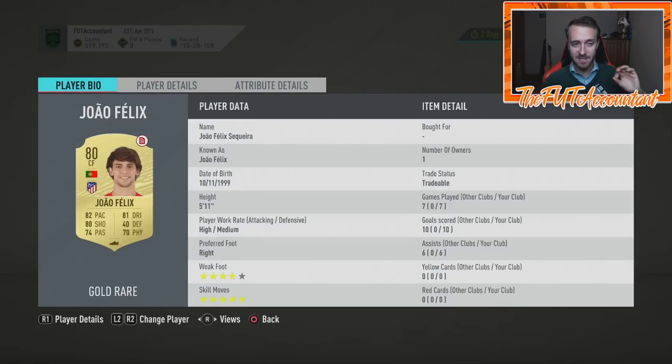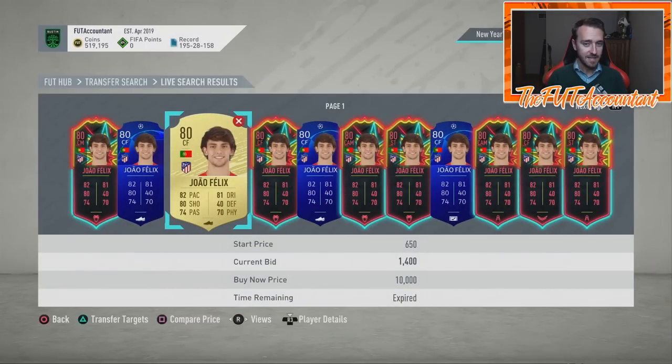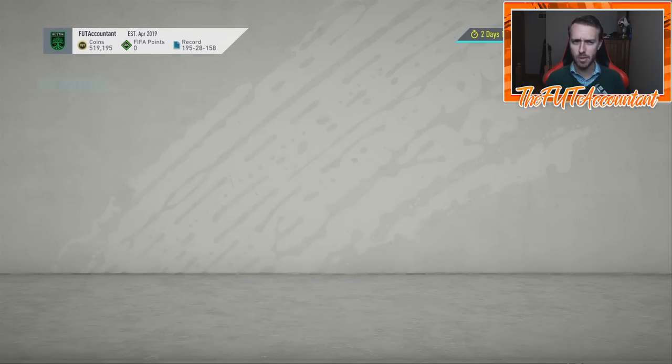High/medium work rates, four-star weak foot, five-star skills — he is the epitome of a Future Star. He's on Atletico Madrid but hasn't fully performed yet due to injury. If they give him a 92 or 93 rated card, we're talking 90+ pace, 90 shooting, 90+ dribbling, 80+ physical — plus 10 to plus 15 in every stat category. This card could be over a million coins, like our Vinicius Jr of last year.